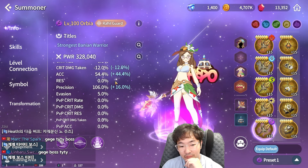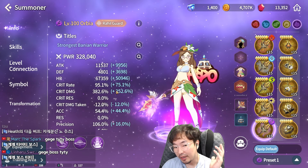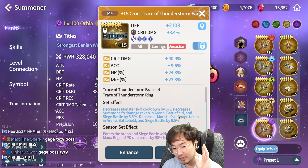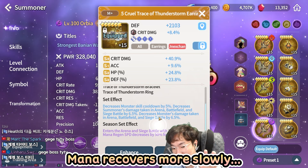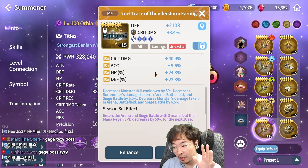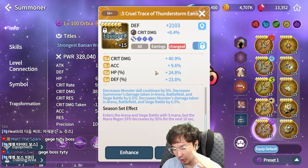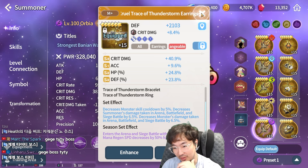This is my Orbea. She's a dealer, so high attack and high critical damage. I'm using the trace of thunderstorm set, but I don't recommend using this accessory, because without the season bonus — mana regeneration speed decreases by 50% for the next 10 seconds — the mana regeneration speed is slightly slower than other accessories. I never recommend using the thunderstorm set.